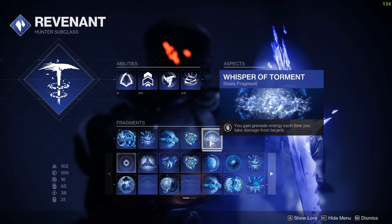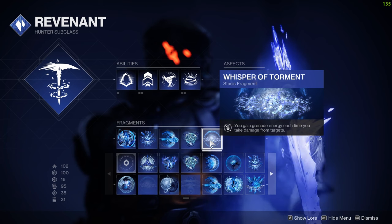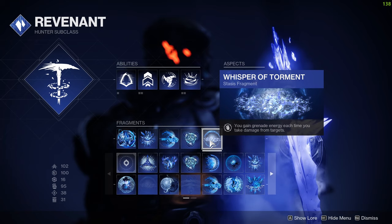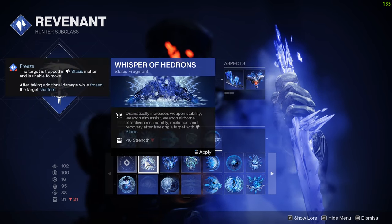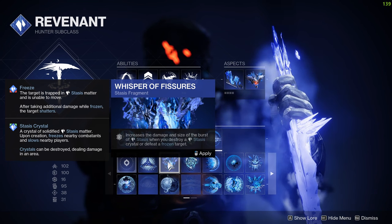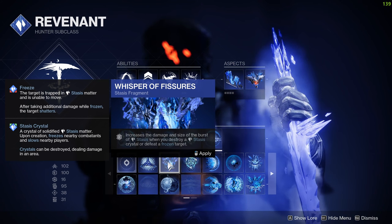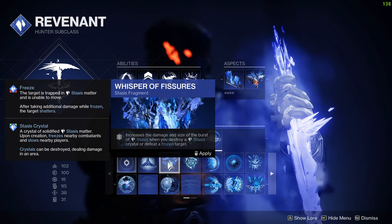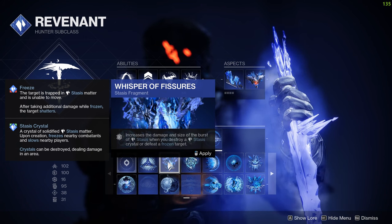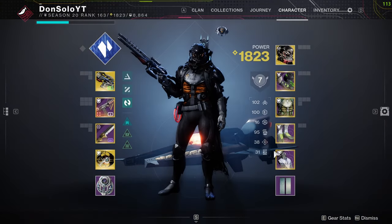We've also got a fragment where you gain grenade energy each time you take damage from targets. You're going to be in their face all the time, so that's going to feed into the grenade recharge as well. Feel free to swap this out for something else — you can do Whisper of Fissures if you want, because you will be destroying a lot of stasis crystals. But ultimately, that's what I run because of the synergy of the build.